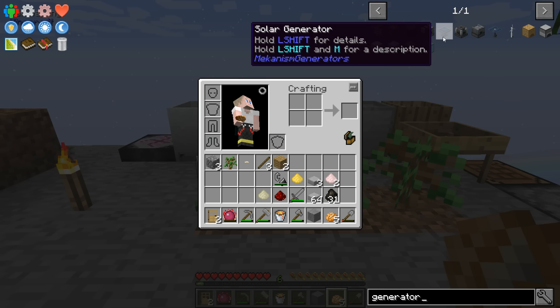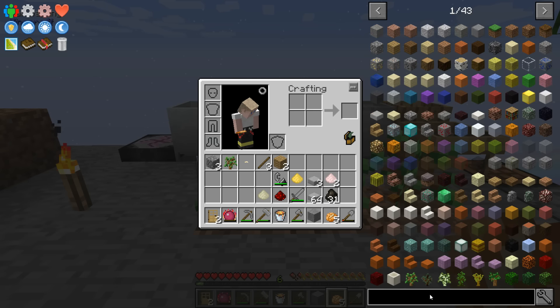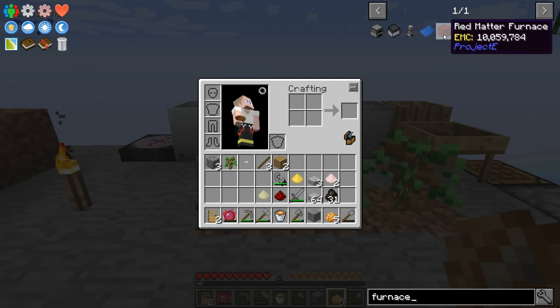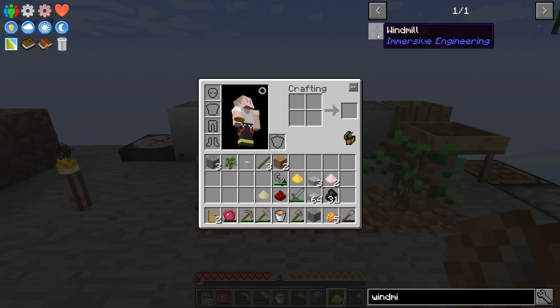This one at least produces RF — iron generator. I'm assuming this coal generator also produces RF. What could I do with this stuff? There are redstone furnaces, a red matter furnace, a dark matter furnace — I don't quite know how those work.